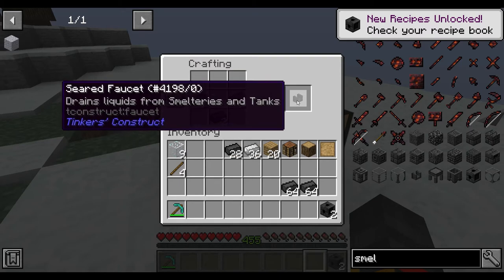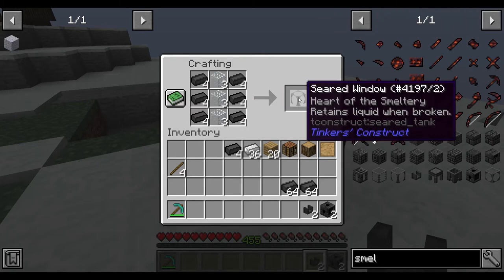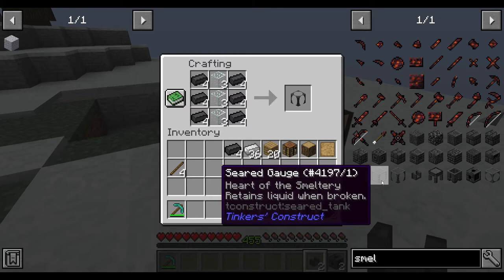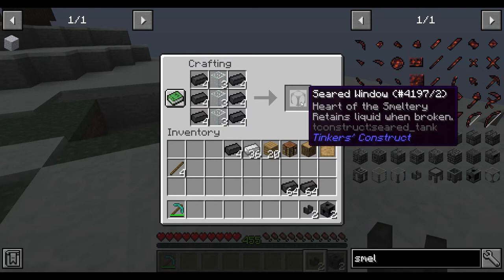You need two seared faucets. Then make three seared windows — you can actually use seared windows, seared gauge, or seared tank, but I usually use the windows because they look the nicest.